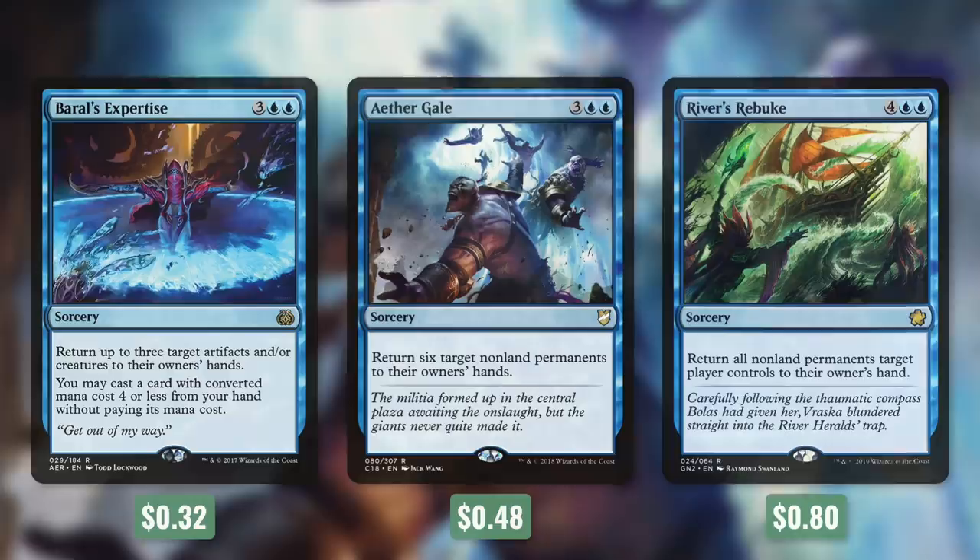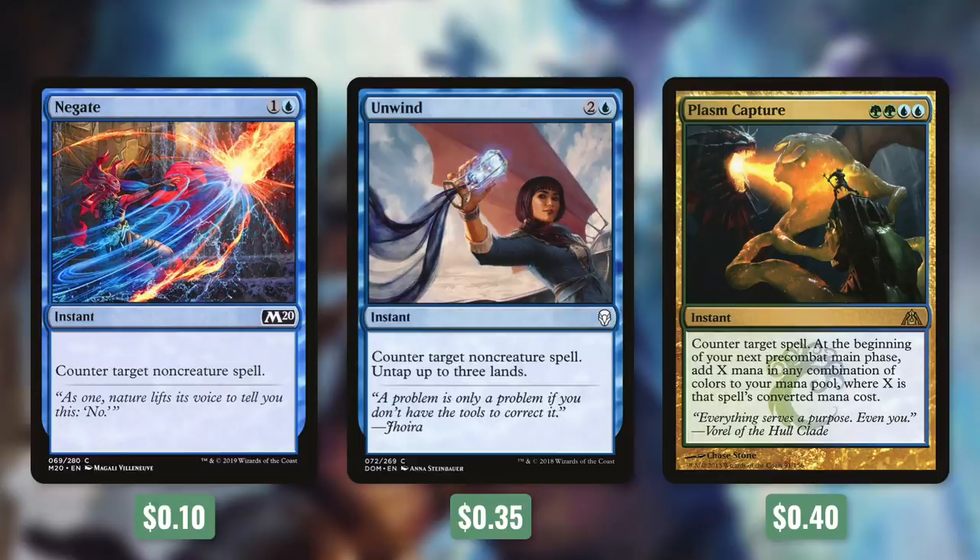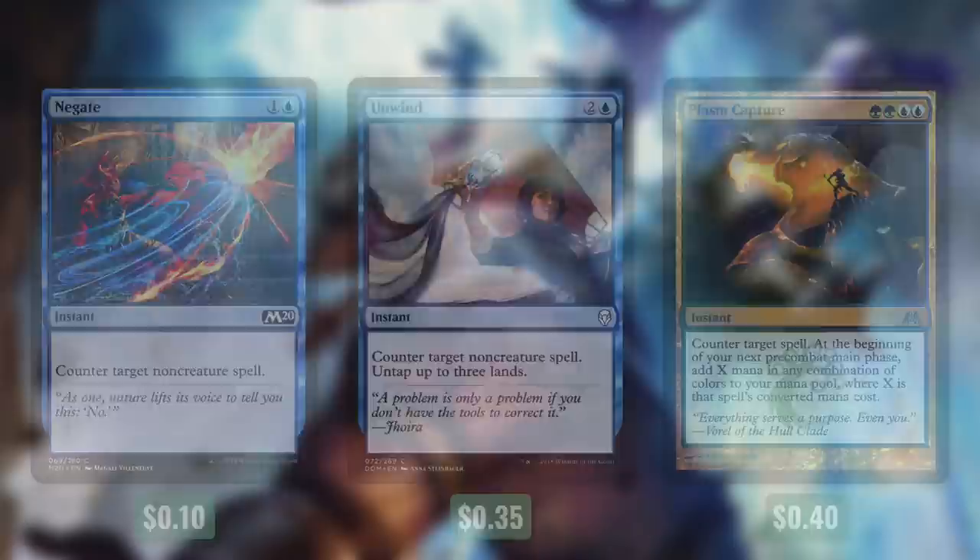Now we've talked about our game plan, but how do we disrupt our opponents? Tactic number nine: Deal With It. Brawl's Expertise returns up to three target artifacts and/or creatures to their owners' hands, and you may cast a card with converted mana cost four or less from your hand without paying its mana cost — one spell that bounces three things and casts another for free. Aether Gale returns six target non-land permanents to their owners' hands. Repeal's equivalent can return all non-land permanents target player controls to their owner's hand. For counterspells we have Negate, Unwind, and Plasm Capture. Negate counters target non-creature spell; Unwind does the same but also untaps three lands. Plasm Capture can counter any spell and at the beginning of our next precombat main phase adds X mana of any combination of colors where X is that spell's converted mana cost — countering the spell and fueling our next turn.